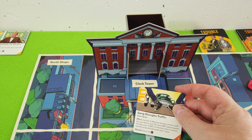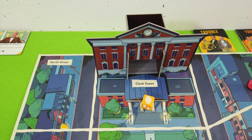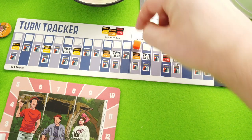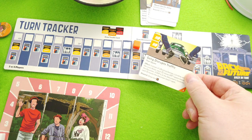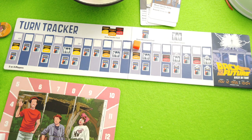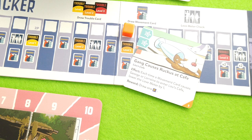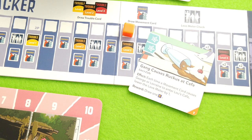That's okay, we catch some breath. That was the complete turn of Marty. I'll reactivate all his cards and power tokens and then it's time to activate Doc Brown. First we move the turn tracker, removing this level two trouble card - it's out of the game. We draw a new one: 'Gang causes ruckus at the Loose Cafe - each time a movement card causes George or Lorraine to enter Loose Cafe, lower the love meter by one.' They're right next to it - that's so bad!